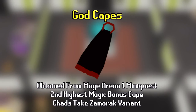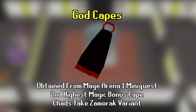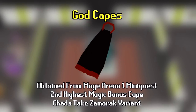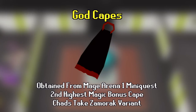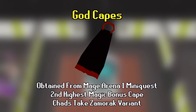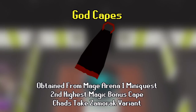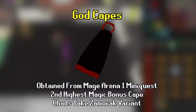Number 14 is the God Capes — magic capes from the Mage Arena mini-quest. You only need one; I go for Zamorak because it looks the coolest. The God Cape offers the second highest magic attack bonus of any cape, only outclassed by the imbued variant from Mage Arena 2, which is more mid-to-late mid game. This can be gotten fairly early, but watch a guide since you have to go into the wilderness and you don't want to get PKed.